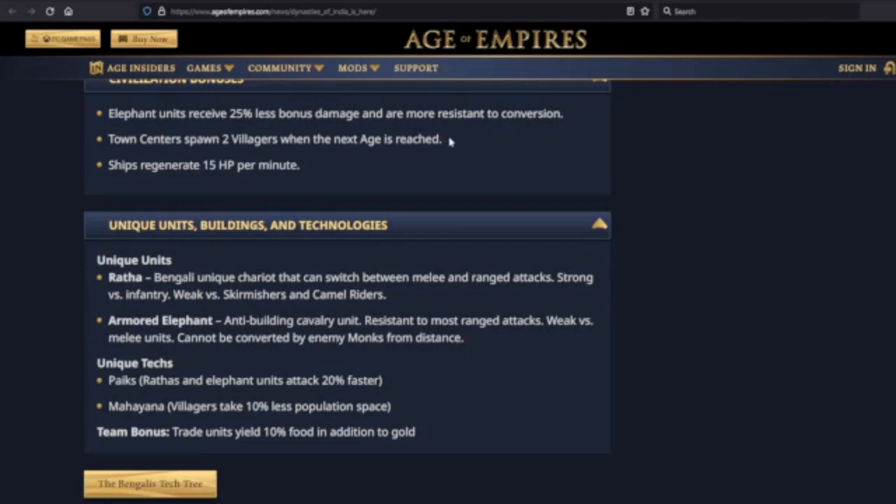It doesn't seem the biggest bonus in the world by itself, but it is definitely useful if you're wanting to do some kind of rush with an economy behind it. And I can see the bonus with the Mahayana — if you have this as your game plan, you're going to be able to afford so many more villagers than other civilizations in the late game. You're going to have maybe the best economy in the game.